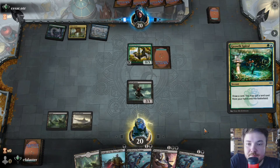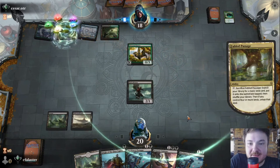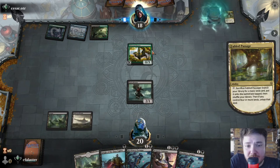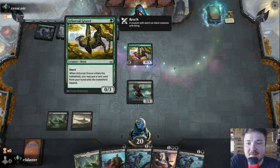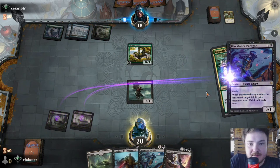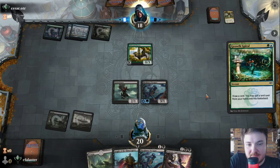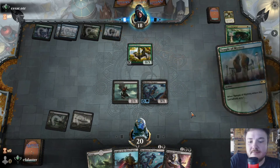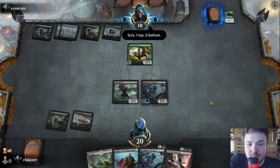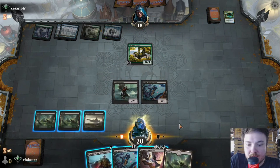Growth Spiral — four lands. Now they can activate this and cast something else. I'm getting tired of all this ramp. Good thing this guy is going to rotate out, and this thing too. Next turn they can — I don't know — Nyssa? Possibly.